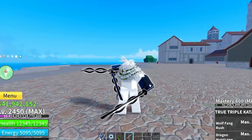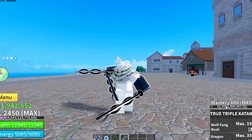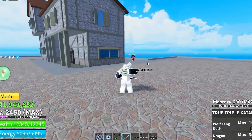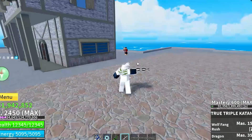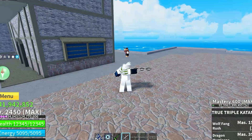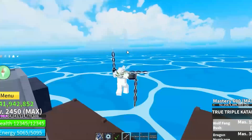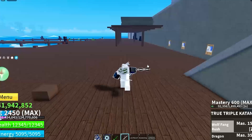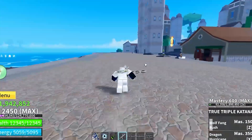Now let's test the damage after the upgrade. The first skill is the Wolf Fang Rush — the Z move. It deals 5,610 damage, which is incredibly overpowered.